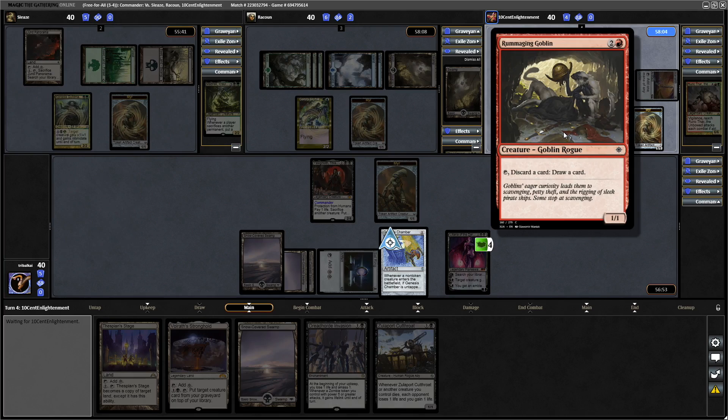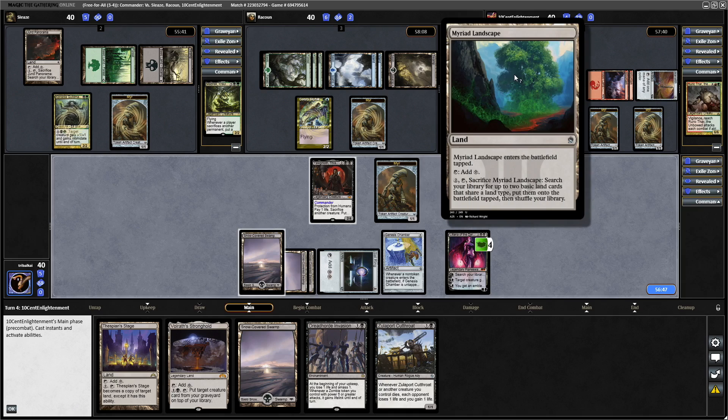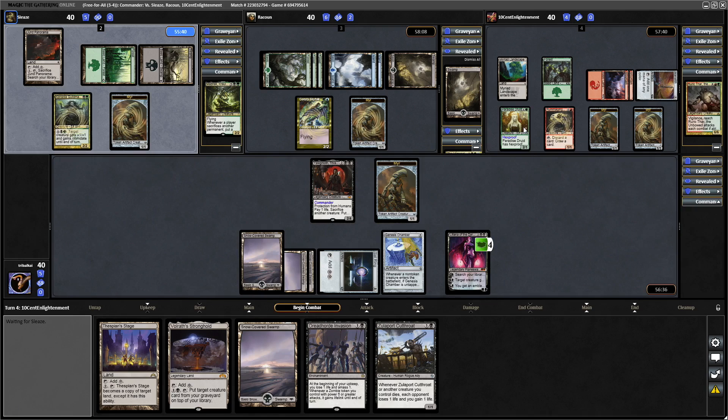A Rummaging Goblin comes into play — discard to draw. Rurik is in a tricky position because they could tap their two pieces of mana to put into Myriad Landscape, but I'm sure they don't want to tap the Paradise Druid because it has Hexproof. I don't think they want to play around that for too long because they have to tap it eventually. They've got plenty of blockers in play already, so they're better off just going for the Myriad Landscape activation.